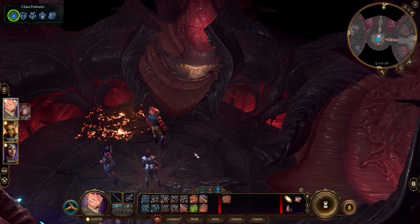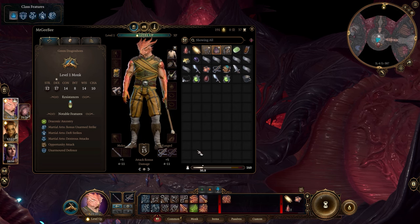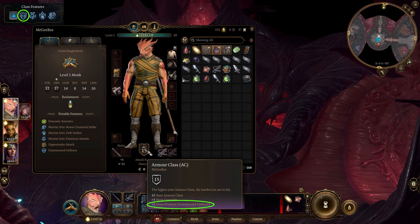At level 1, the monk has two Ki points, and his armor class benefits from his Wisdom modifier because of Unarmored Defense.